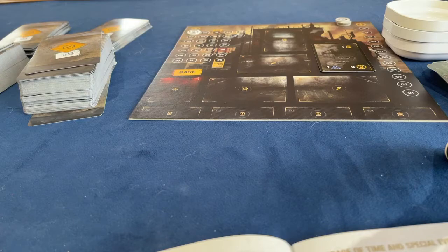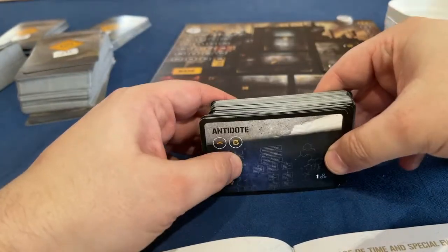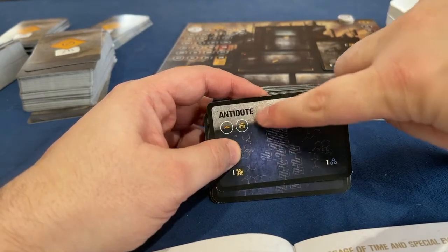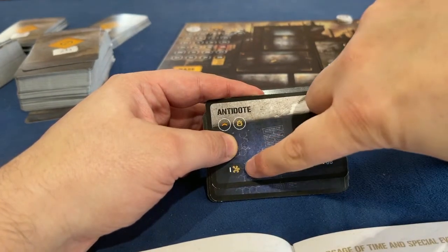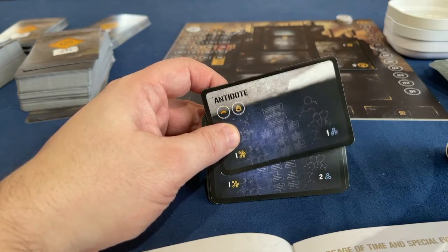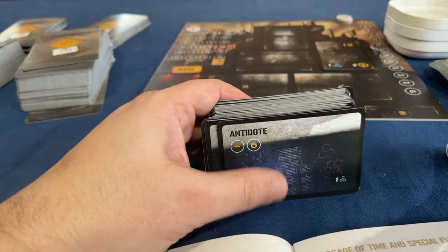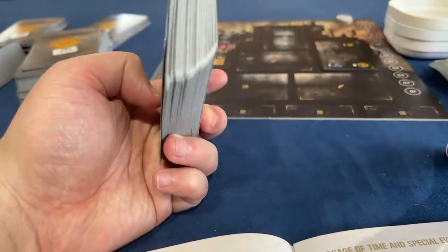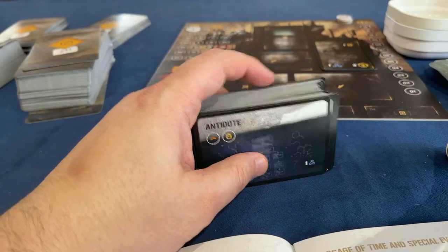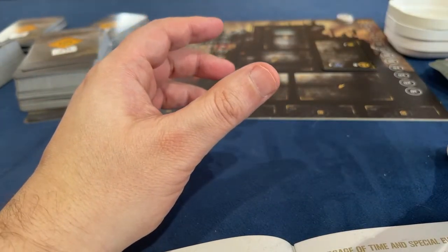Blueprints can be built based on the rooms you have available. For example, this antidote costs one junk module and requires a lab level one. You need to own a blueprint to build items in your base — even if you have the room, if you don't have the blueprint, you can't make the item. There are tons and tons of items in this game. How I acquire all these blueprints is part of the mystery of playing it, since I've never played before.